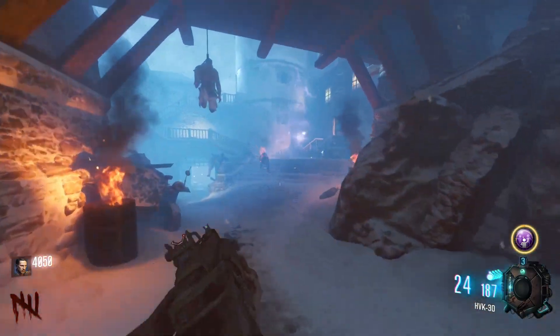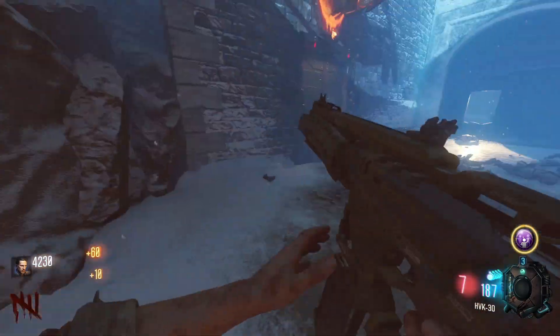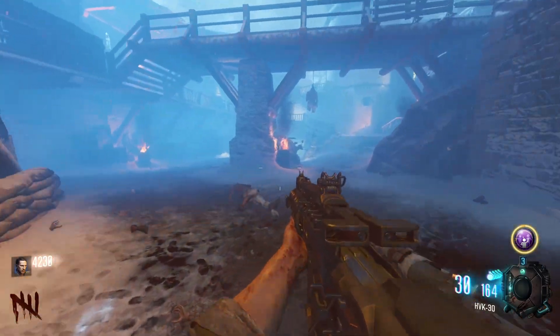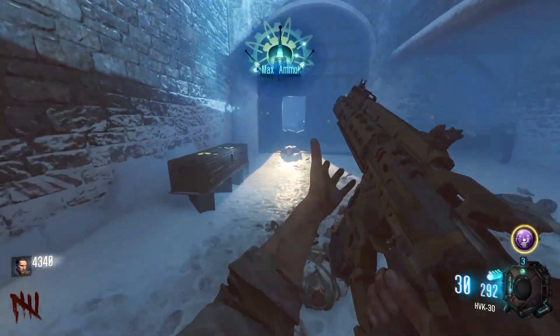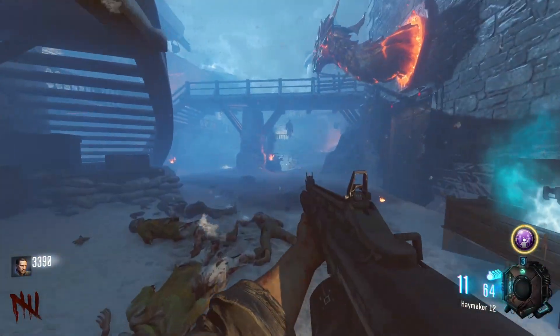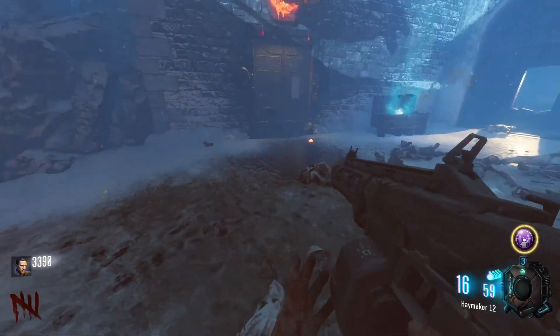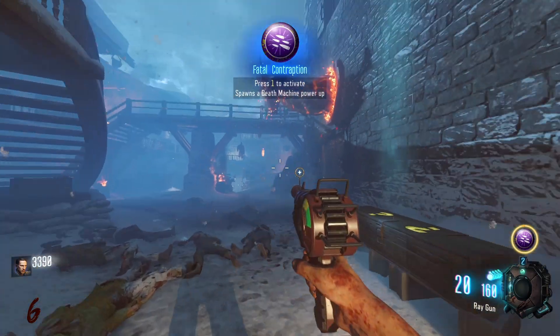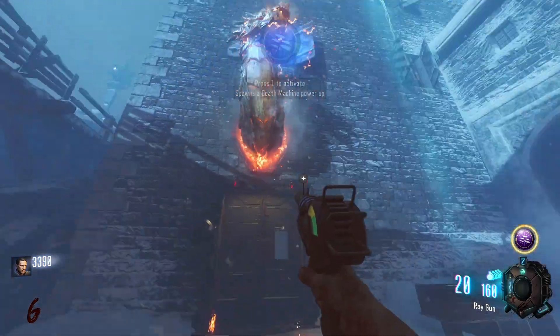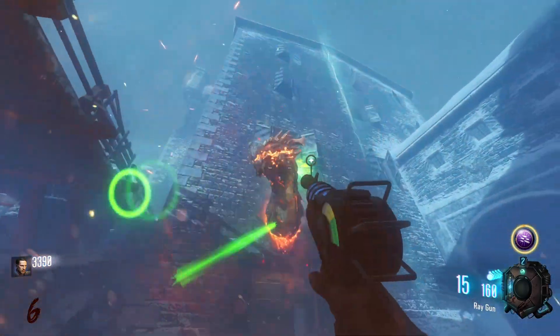The Gorod Krovi boss fight has to be the hardest boss fight in the game. The Zetsubou keeper is pretty easy once you get used to it, but Nikolai's meteorite missiles he shoots from the air are always deadly - if you're not prepared he'll clap you immediately. I've never beaten that boss solo actually, just because it's so difficult. Oh, Fatal Contraption - that would actually be really helpful for the panzer too.